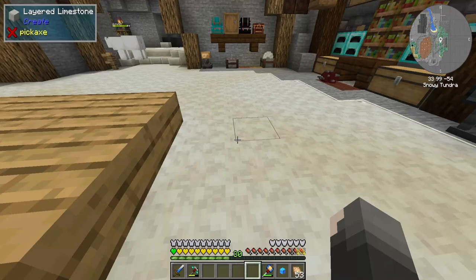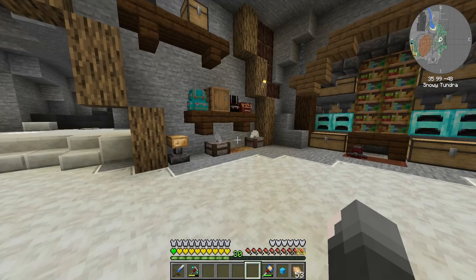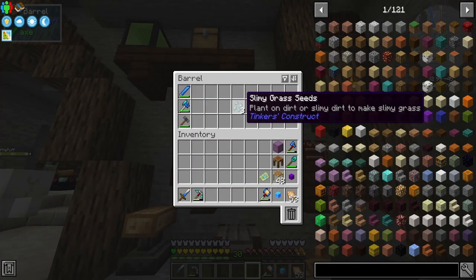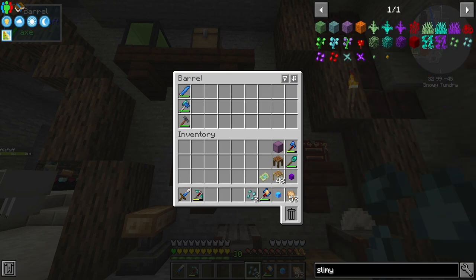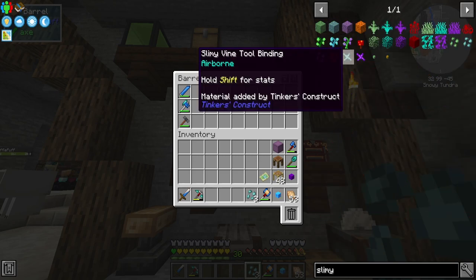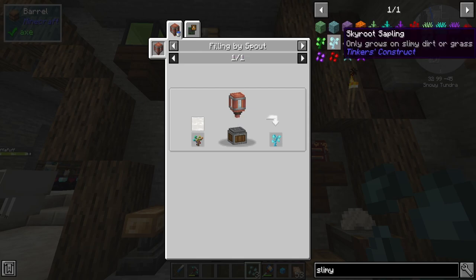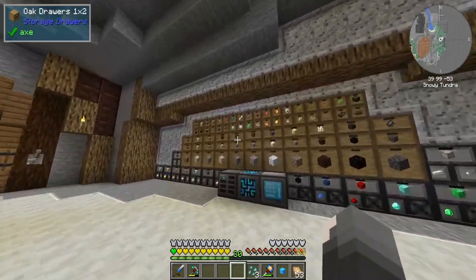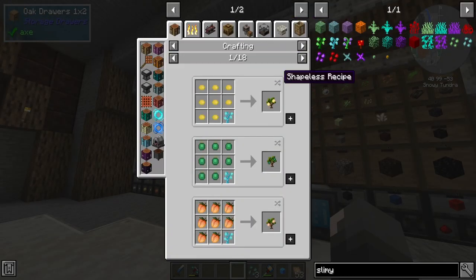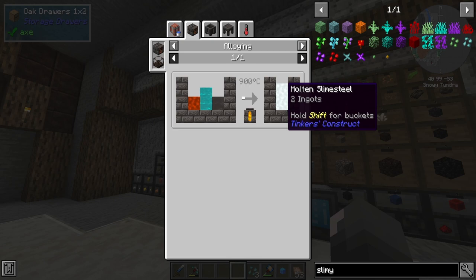Remember last episode I was talking about monsters dropping backpacks, and I found a really good enchantment book? I also got, in one of them, three slimy grass seeds. You might be going like, so what? It's a weird blue slimy grass. The reason I'm excited is I'm wondering — not positive — but if I get this, it would possibly grow some skyroot saplings. I think it'd be cool. That would help because we need these to make a certain ingot — we need sky slime to make slime steel, which is one of the ingots we're missing for our ultimate ingot.